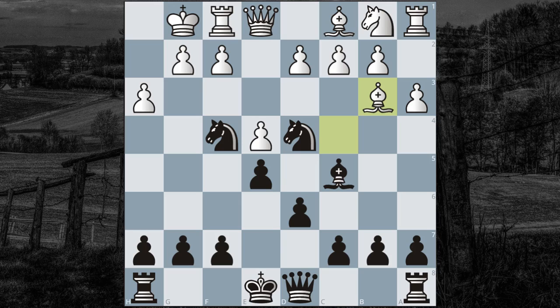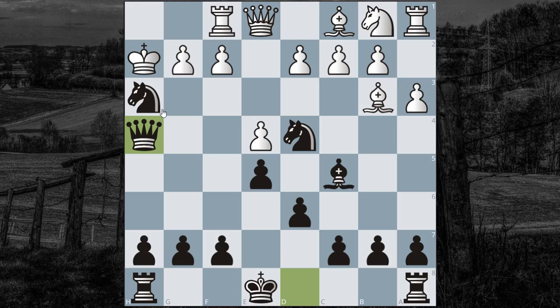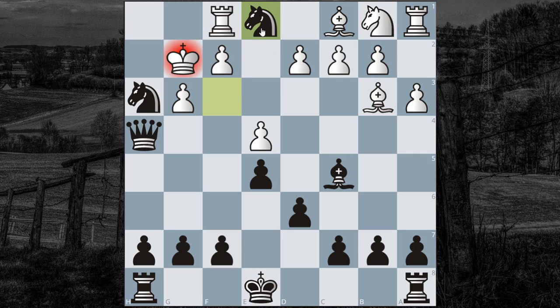Black plays Knight takes H3. Of course, if the pawn takes, then we get the fork of the Queen and the King. White tries to hang on with King to H2, but after the Queen comes in, it's pretty much hopeless. We still get the check, the fork of the King and the Queen, even taking the Queen with check.